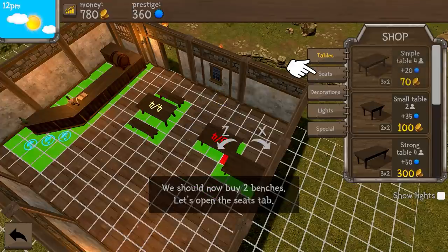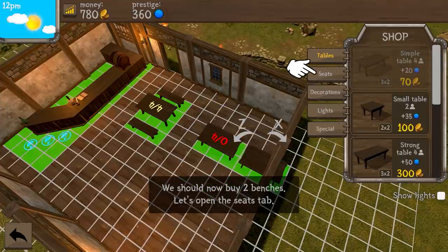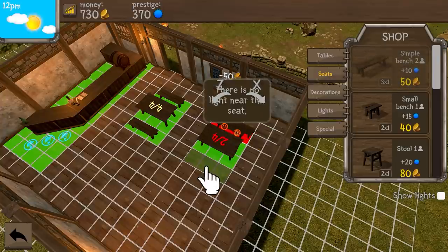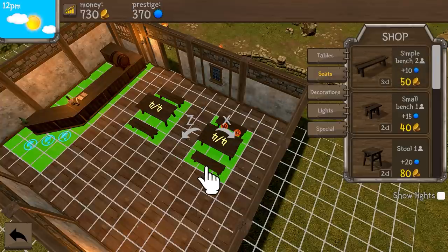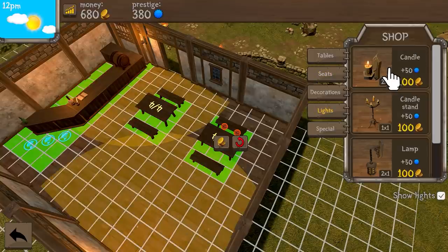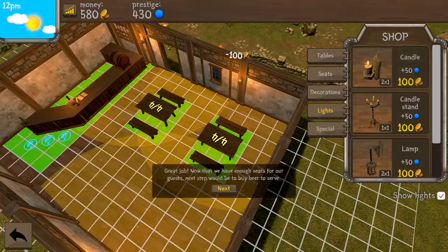A simple table. Boom. Buy two benches. Seats. Exactly how our tavern is lit - you can click on the chat box to show the lights. Oh nice! A candle. Oh my gosh, okay that's amazing. Great.